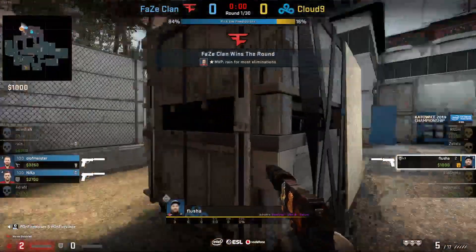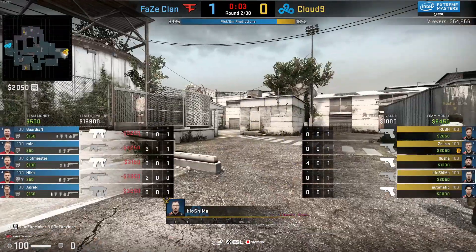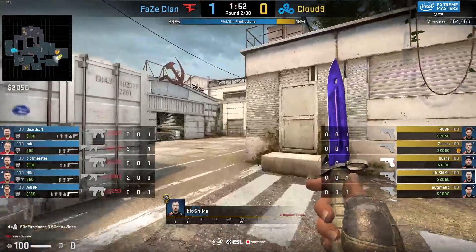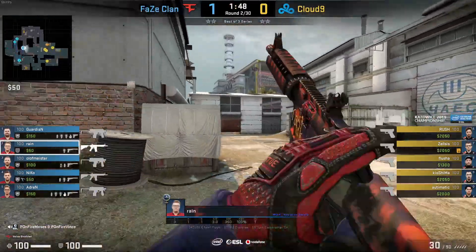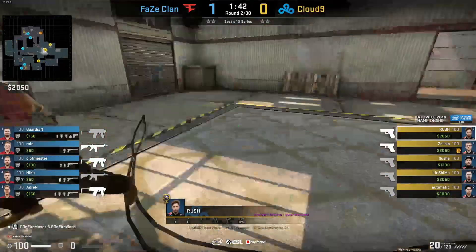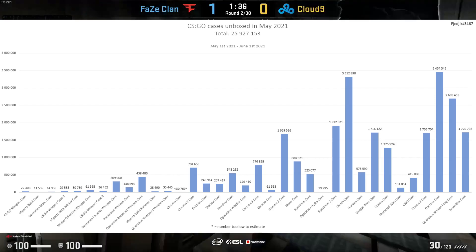In terms of its special rare items, the Spectrum 2 case is up there in the ranks, thanks to the inclusion of the Butterfly Knives and three popular and expensive finishes for any knife you could unbox from here. There are also two finishes that are quite unpopular and inexpensive, but that doesn't seem to have stopped people from unboxing this case. The post will be in the description and Fjerik explains how he calculates these numbers there, if you're interested. The numbers won't be 100% accurate, but as good of an estimate as you will get for sure.